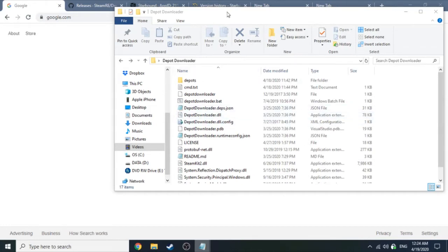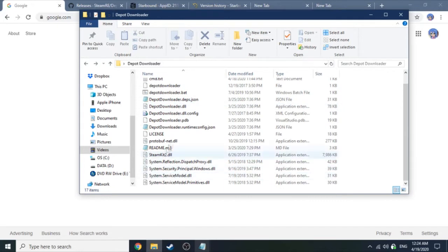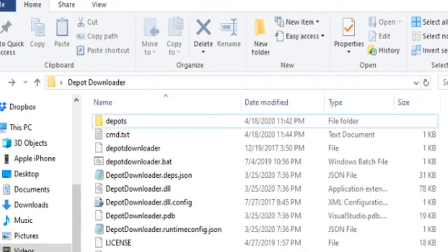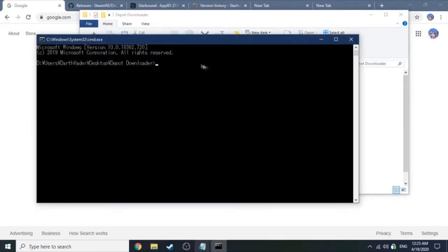You'll want to now open the place where you put Depot Downloader's contents. I have a folder on my desktop with all the contents of Depot Downloader. There's no exe, but if you go to the address bar, click on it, clear everything out, and type in 'cmd' — it should now open Command Prompt. Mine looks slightly different because I have a different locale, but it'll open Command Prompt.